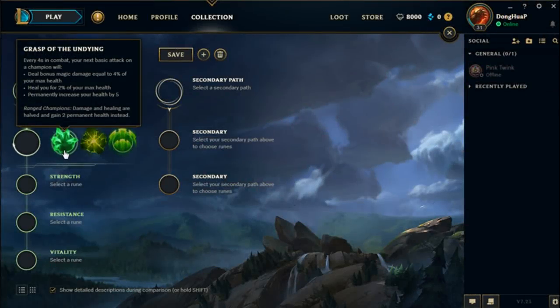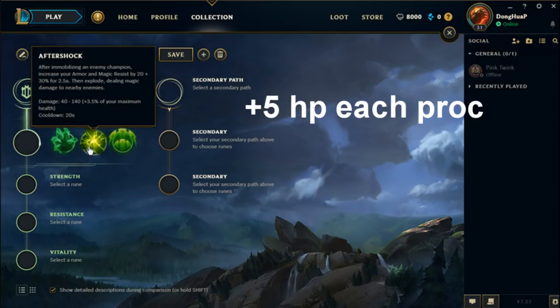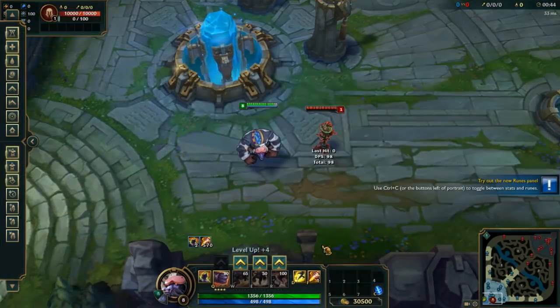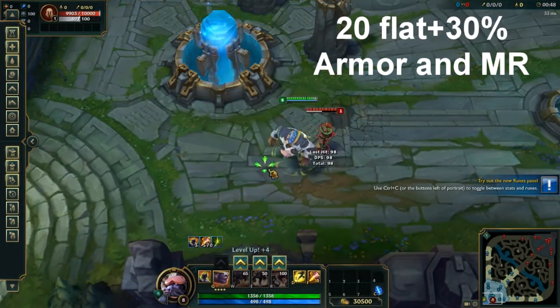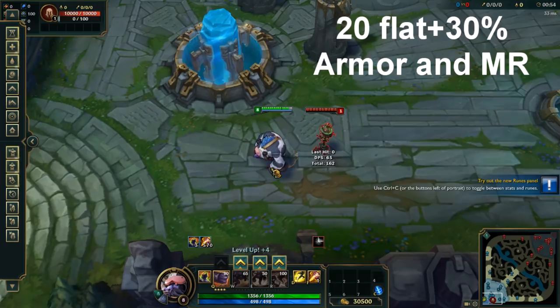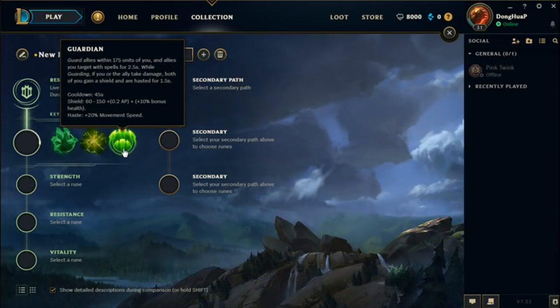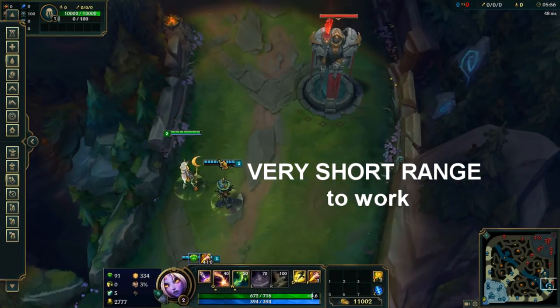Next up, we have Resolve. Grasp of the Undying is the exact same as last season, except it permanently increases your health by 5 every time you activate it. Aftershock activates after you CC an enemy champion — you gain a decent amount of armor and magic resist for 2.5 seconds, then deal magic damage to nearby enemies that scales with level and 3.5% of your max HP. Guardian gives you and an ally an automatic buff that shields both of you when one would take damage. You also gain a small amount of movement speed, and the shield scales with levels, ability power, and bonus HP.